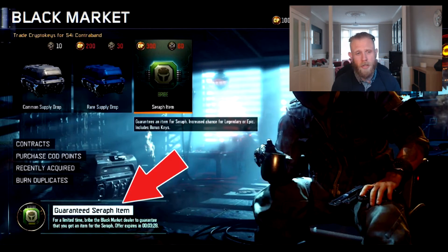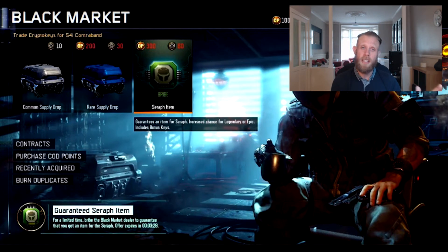And then it says at the bottom of the screen: for a limited time, bribe the black market dealer to guarantee that you get an item for Seraph. The offer expires in three minutes and 28 seconds. So it does look like this is going to be like a weekend thing, and it does look like what they're going to do is focus solely on one specialist at a time, if this does actually come about. Then you can try and get all your taunts and all your gear and everything else like that.